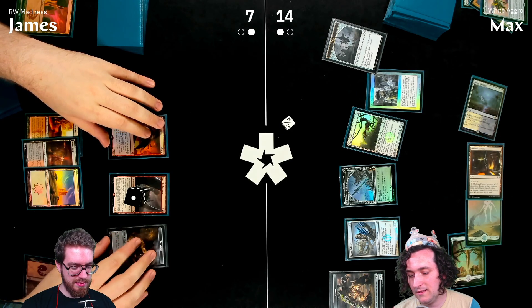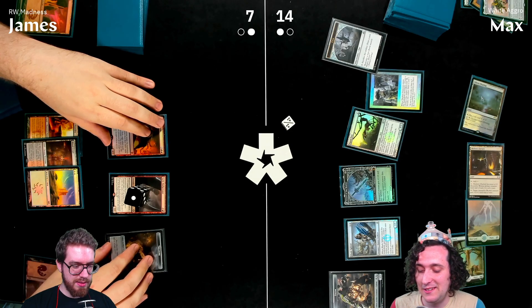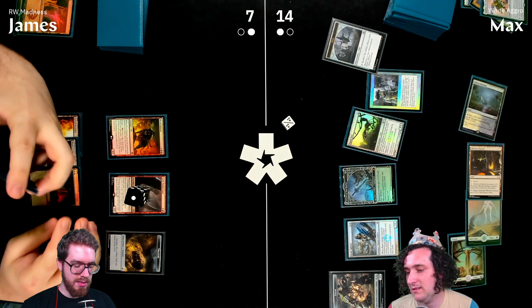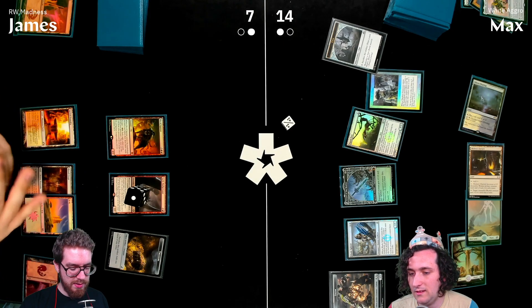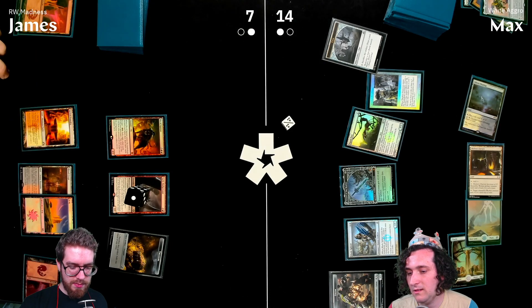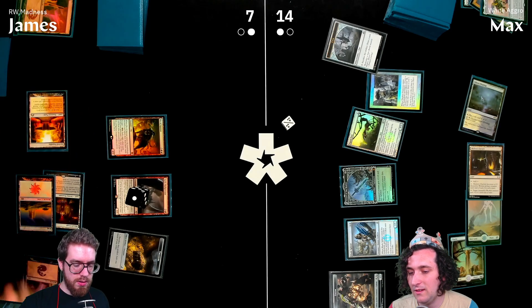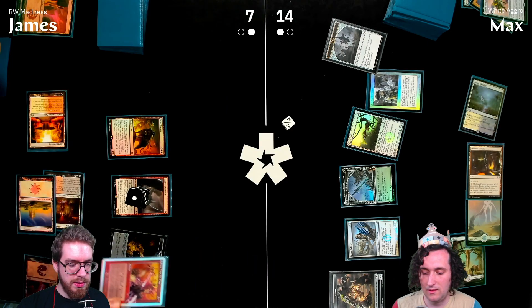James cycles a card, getting a madness trigger, and casts from madness targeting Blade Splicer for two damage.